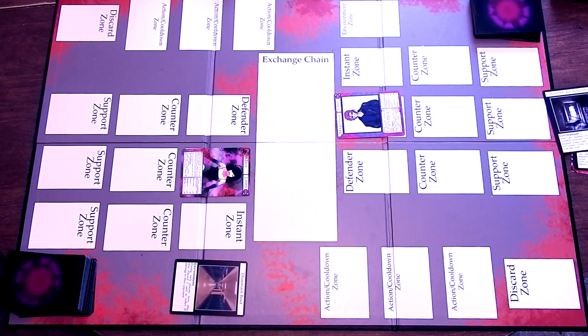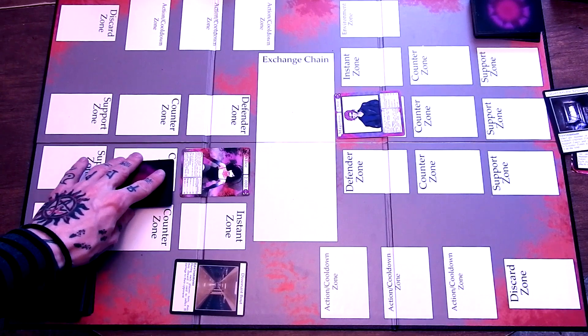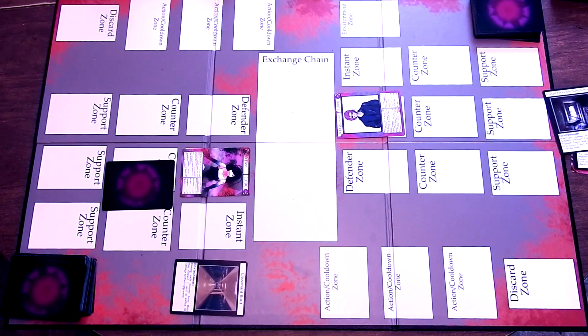The turn phase sequence is as follows: draw phase, main phase, engagement phase, standby phase, and end phase. The draw phase is where a player draws one card from their deck. Any effect that activates during this phase will activate only after that card has been added to the turn player's hand; if the draw is negated, card effects still apply after the card would have been drawn. The main phase is where a player can interact with the field by setting cards, activating card effects, and activating instant effects. The other player can rebuke with their own effects during their opponent's main phase if their conditions are met.